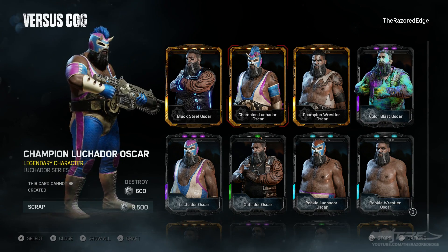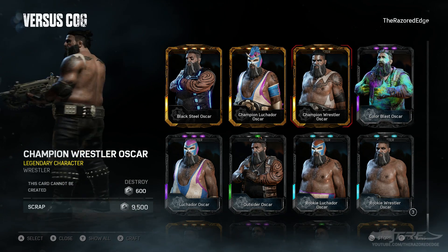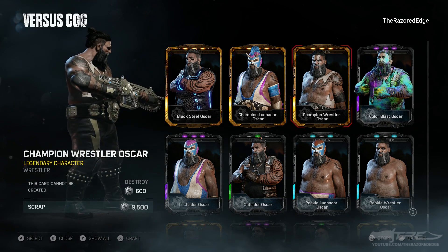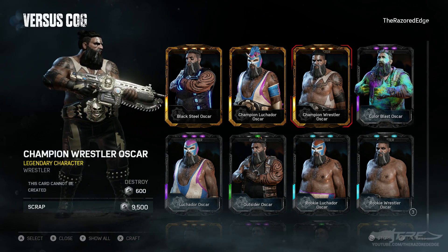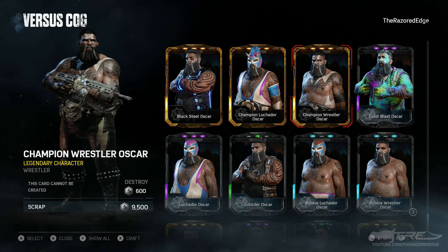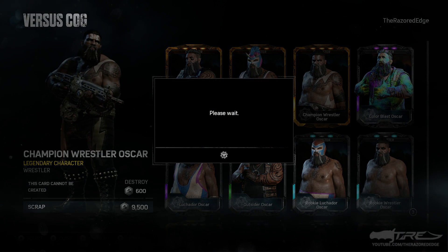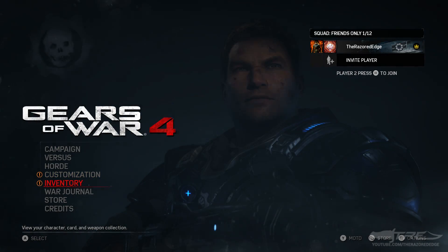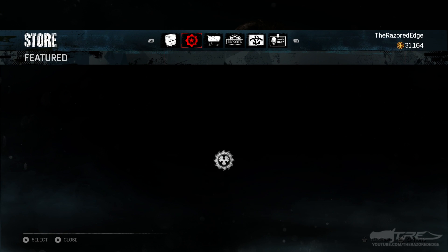There's the Luchador one, but here is Champion Oscar — look, he's world champion now! He's got the paint, his gimmick is fully formed, he's looking badass. I really really like the weapon skin — I have to say I'm really into it. What I'm going to do is rapid fire a few more of these and see if we can get some of the extra skins. Let's go to the store.